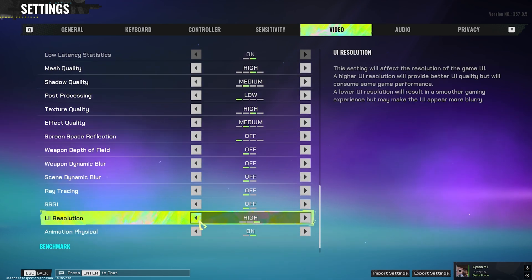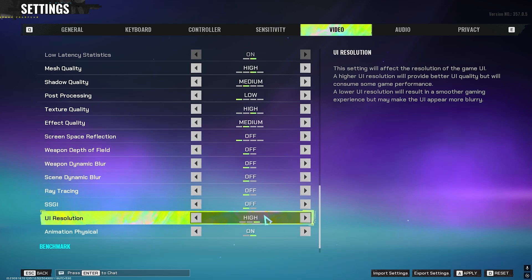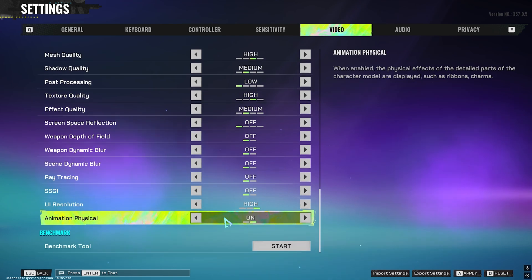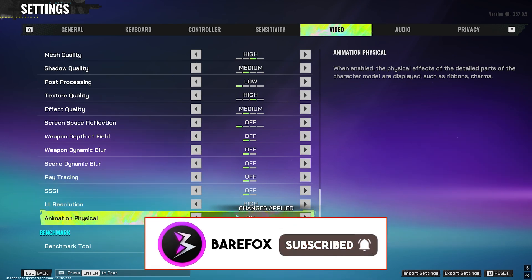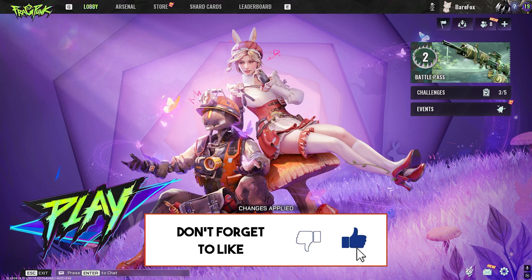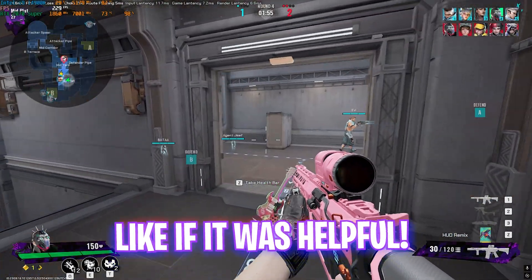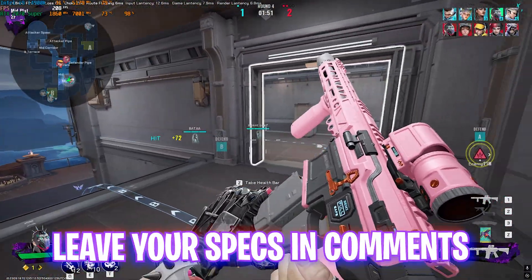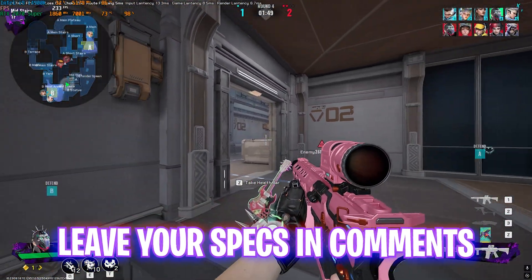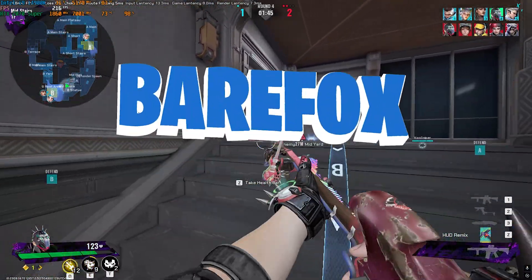SSGI: Off. UI Resolution: High — you can reduce it but it doesn't have a big FPS impact. Animation Physical: On. Once done, press Apply and restart your game once to enjoy maximum FPS. That was it for this video — I hope it helped. If it did, leave a like and hit the subscribe button as we're close to 250,000 subscribers. We'll see you in another amazing video. Until then, stay tuned, keep watching BearFox, and peace out.